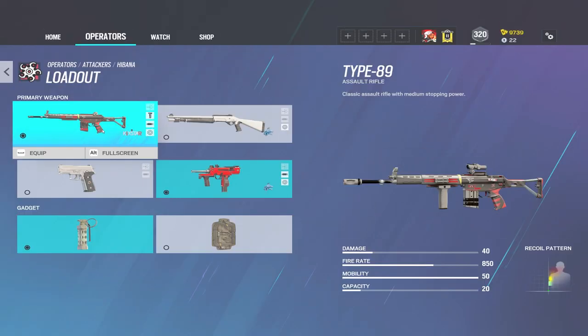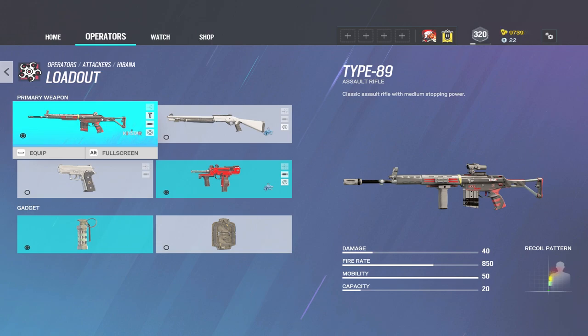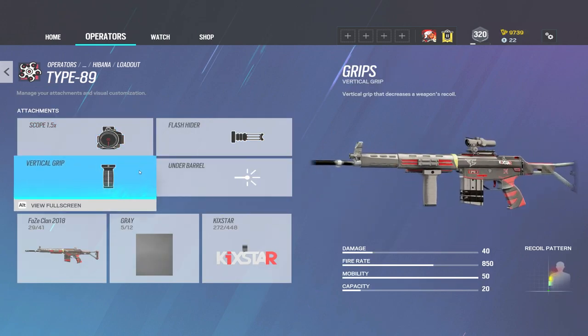Now a little about Hibana's loadout. She has two guns: the Type 89 assault rifle, and the Supernova shotgun. I don't run anybody with a shotgun — I can't do it. Maybe on defense I could use the shotguns, but on attack most definitely not. So for me I'm running the Type 89 as her primary.